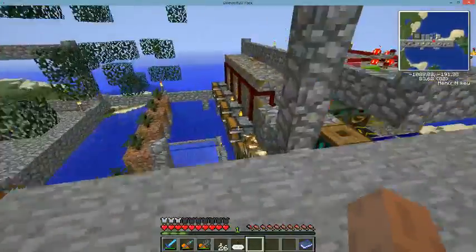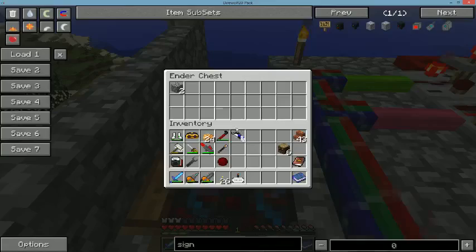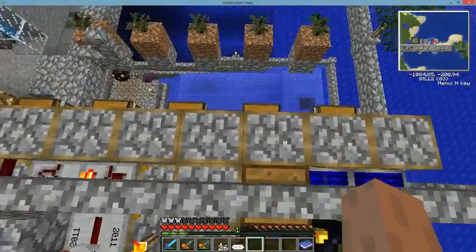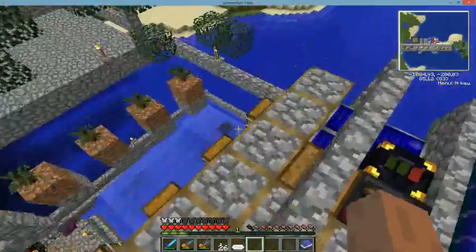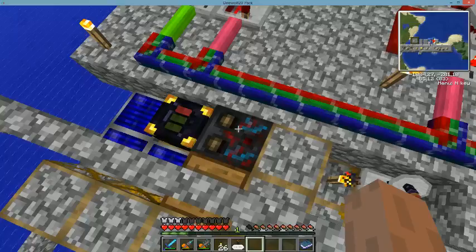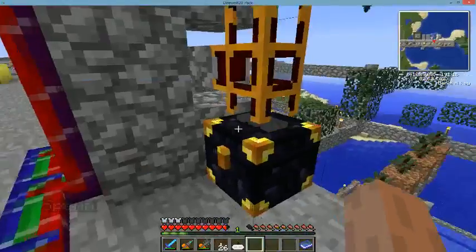I have two green-green-red ender chests — one of them is right here on the reseater. So it's also going to pick up a lot of other items. The saplings are distributed into the deployers down below through this sorting machine right here. The wood goes into the ender chest — black, black, black.